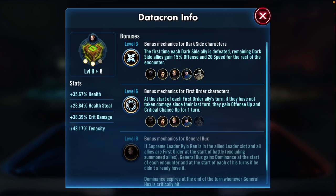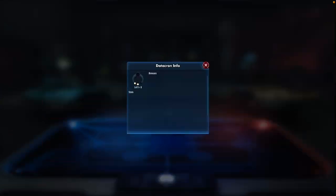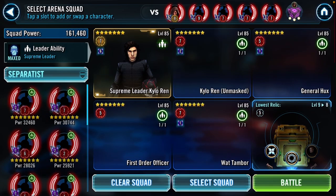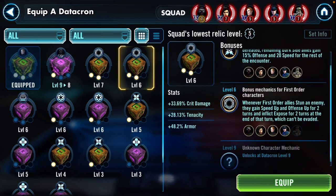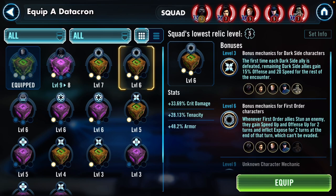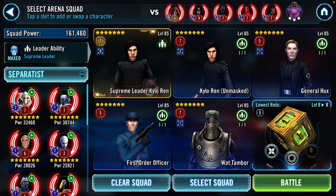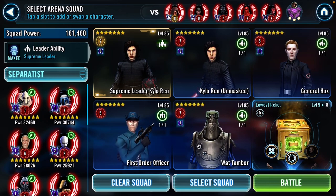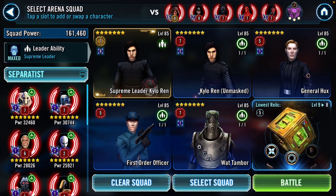So we have additional critical damage, health steal, max health percentage, and tenacity. This Hux thing is useless here — I just don't have the ability to re-roll that. I have another Datacron that I'm liking the way it's looking. The only thing I need is some health steal. The health steal is super nice and very important for this counter, because without armor in here, my Kylo needs that additional survivability from the health steal.